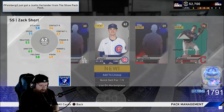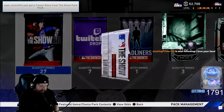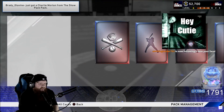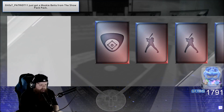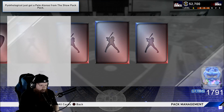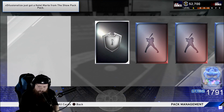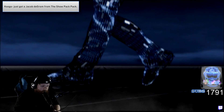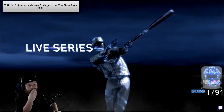Nothing — damn, we're getting dog shit. Nothing. 27 packs — there's got to be something. Ramon needs to bless me. LasCastro, nothing. DD is a silver? That's bullshit. Diamond Piazza's the Dodger reward — interesting. The Braves one is Ryan Klesko. Oh, we found a diamond — please God, be something good. Oh shit, this is cool as fuck!